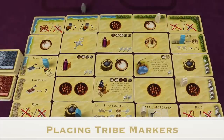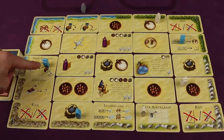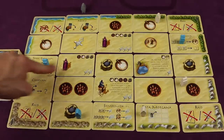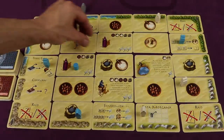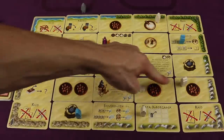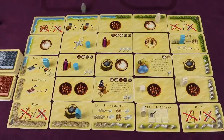The next phase is placing tribe markers in the intersections. Look at your colored target figures and find where they intersect — place one of your tribe markers at each intersection point. Most of the time you'll have two tribe markers out, but sometimes only one if two intersection points coincide, and that's okay.